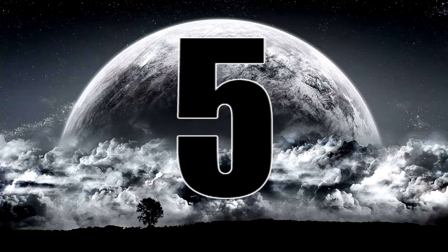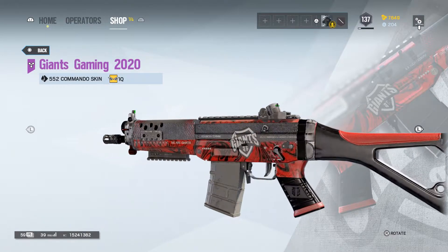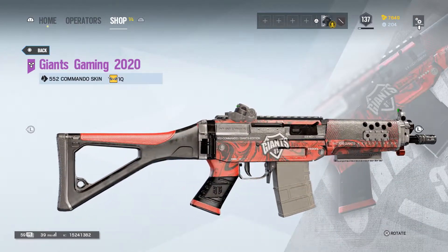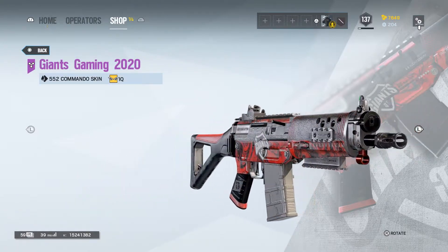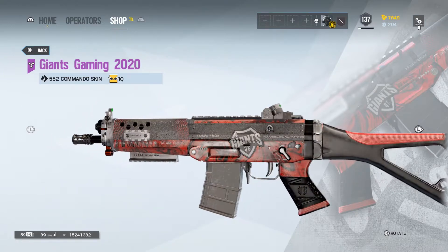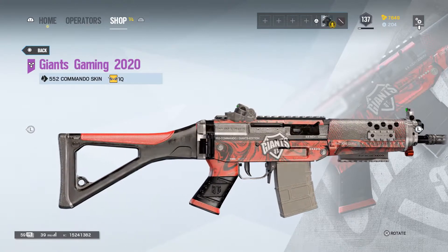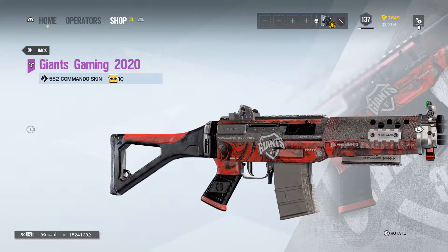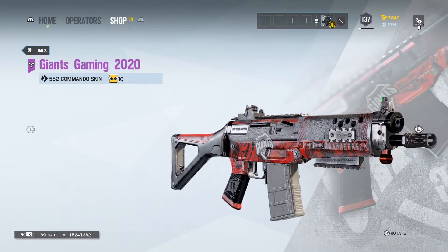For our number 5 spot, we have the Giants weapon skin for the 552 Commando. This one, much like the others on this list, just looks really clean. I love the red and black swirl. The black spread about is grounded, and the red gives the skin a nice pop without screaming RED in all caps. Also, the logo is very visible in the middle of the skin, giving the team some nice in-game publicity. All the skins are good this year, I just think there are a lot more better ones than this one, so it's coming in number 5.